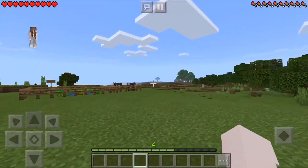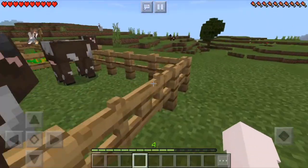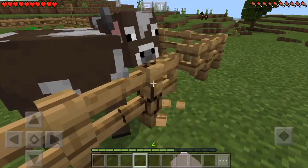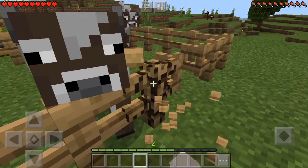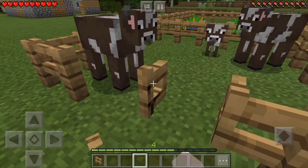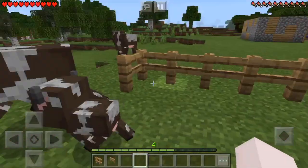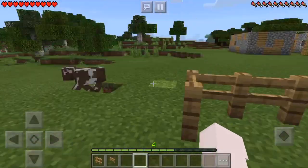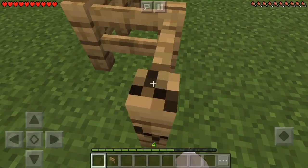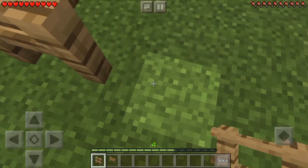First I want to let all my animals out so they can all be happy throughout the episode. Okay, go — you guys can be free, you guys can leave this chamber. Let's make some space for them. There you go, you guys can get out of this pen. Go ahead, go out there everyone. I'm gonna close this off so no animals come in here and get stuck.